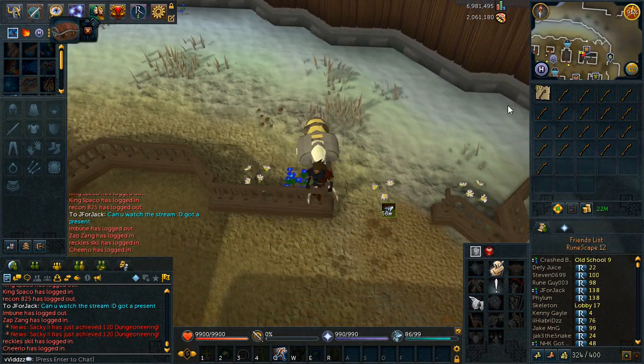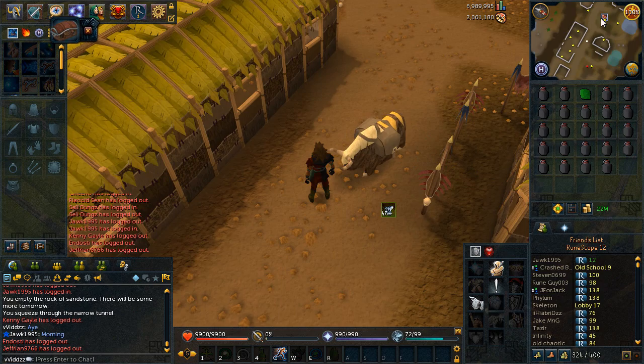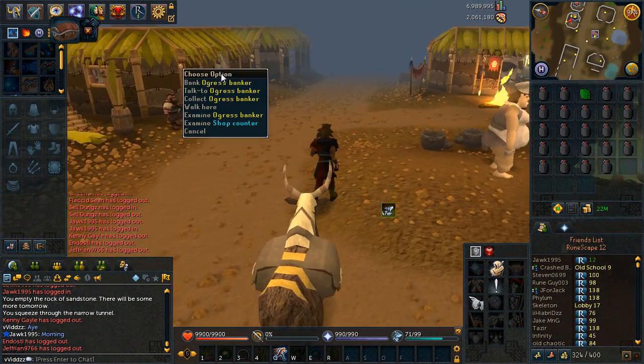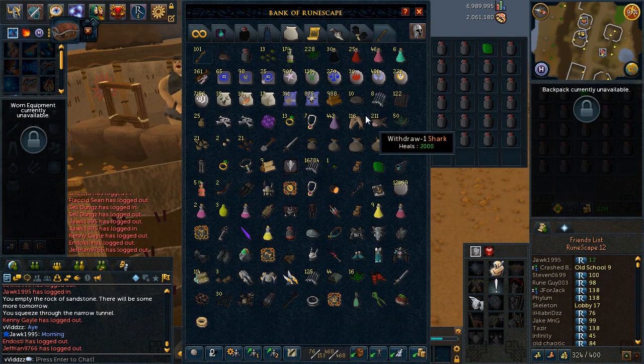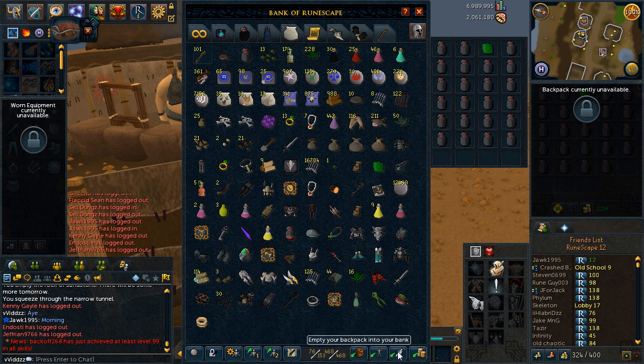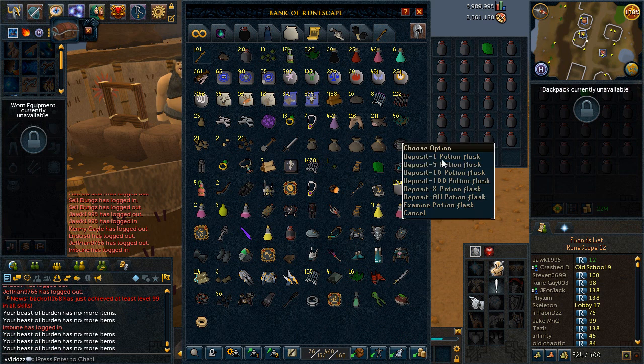It's now time to make my way down to Ooglu and get some potion flasks — that's the first 50 potion flasks done. Then I'm going to head over to the Jadinko Lair area and get the yak hides and make some bank, but I'll deposit all this stuff first.